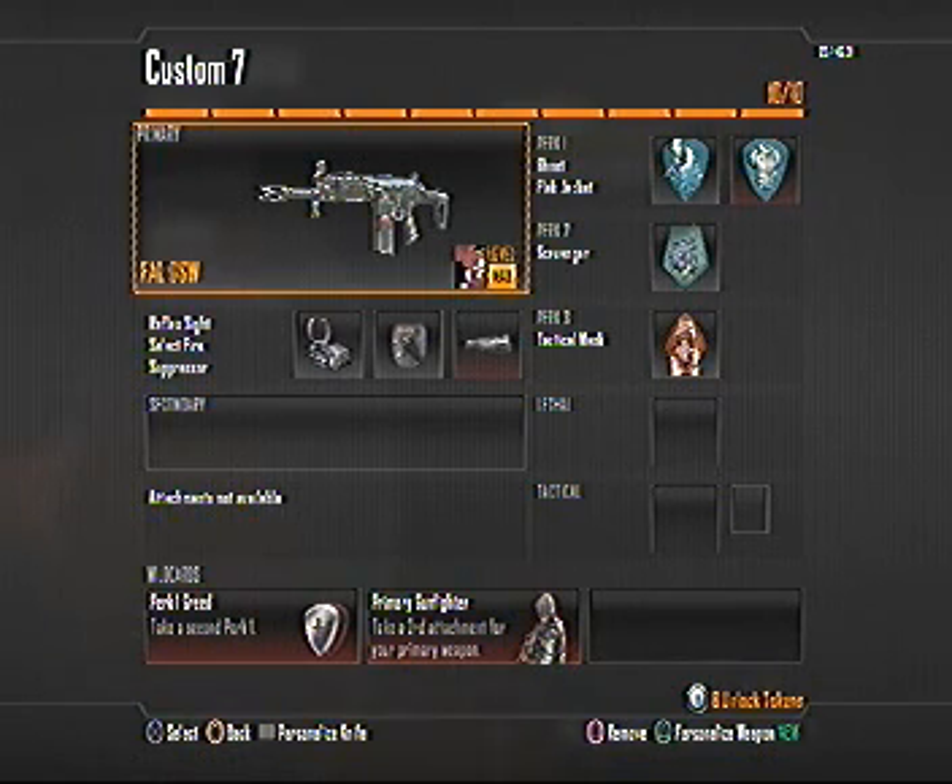As you can see, I'm running two wildcards: Perk One Greed and Primary Gunfighter. For Perk One Greed I'm running Ghost and Flat Jacket. Flat Jacket is a really good perk — it saves you in a lot of situations, especially when playing Domination, Headquarters, and similar game modes. It saves you from grenades, and it's actually saved me from a lightning strike, which is awesome.